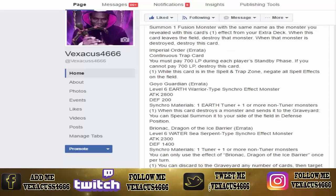Goyo Guardian — level six, earth, warrior-type synchro effect monster, 2800 attack, 2200 defense. Synchro material — this is the real one — earth-type tuner monster plus one or more non-tuner monsters. Like I said in the previous video, remember Infernity format how we used to use Krebons and Emergency Teleport for the tuner? Now you gotta have an earth tuner. Goyo Guardian was too powerful in the OCG or something; this should have been the errata when Goyo came back.